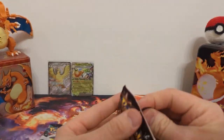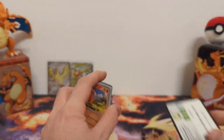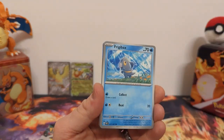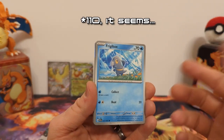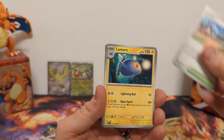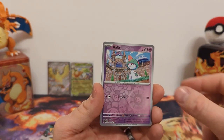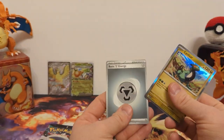On to pack number three. Coming into this I think I have six of the baby shinies. There's about 120 — so that's a lot to pull. I think I have two of the full arts not including this one. I'll put up here whether I'm right or wrong about the count. We have Rellor reverse, Frigibax reverse, and Cyclizar regular holo.